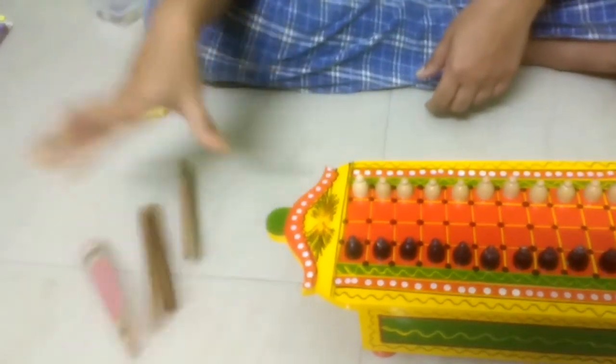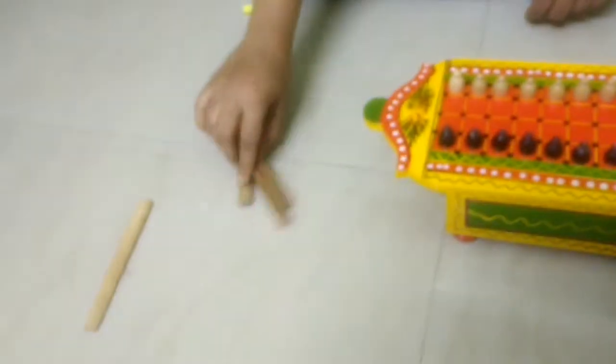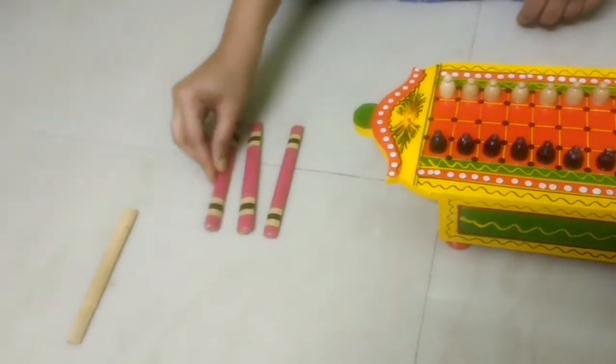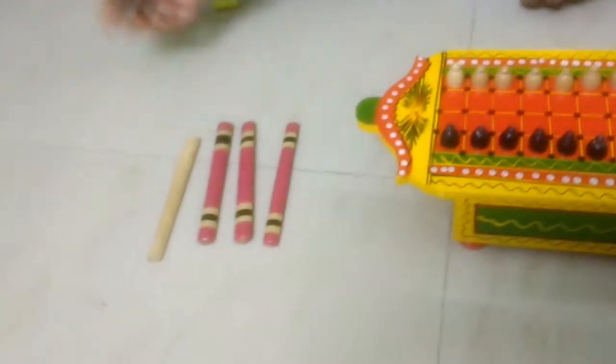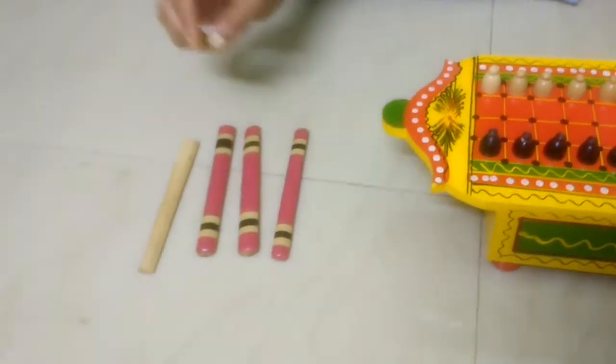We need to play by flipping the sticks twice like this. Once three sticks fall one way and one falls the other way, this is called the Tabool. And when you get a Tabool, you can start the game.